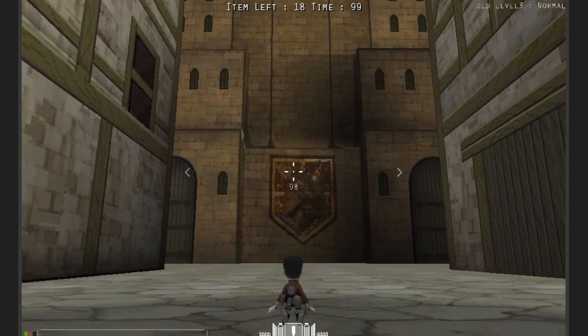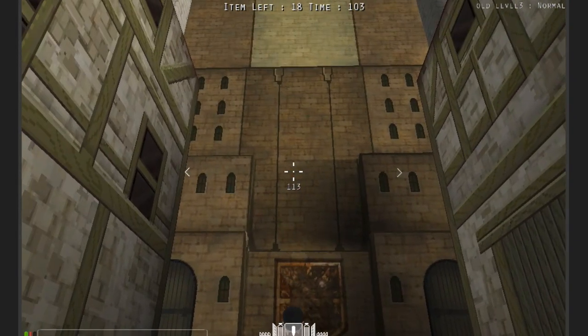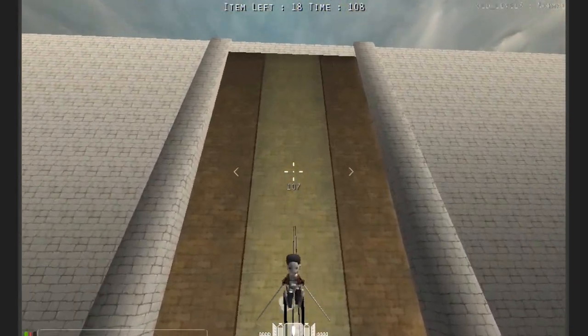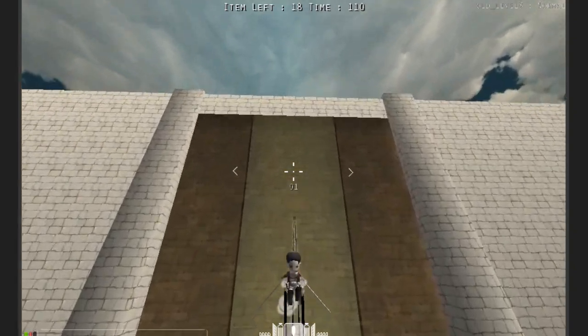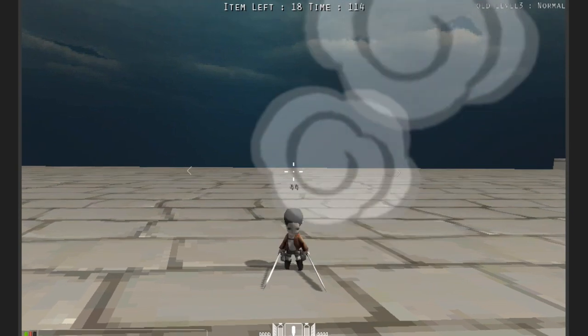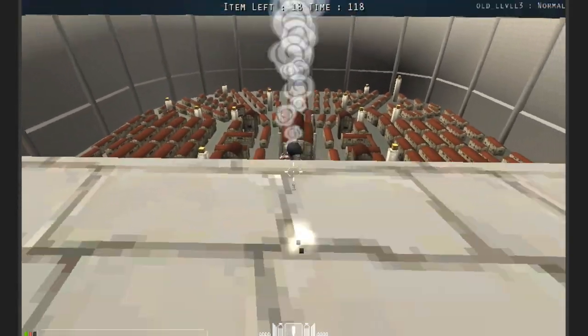Basically what you want to do is press the back button while shooting both of your hooks towards the wall. It looks something like this — then you use gas, and you keep shooting your hooks over and over again. This is probably the fastest way to get on top of the wall.